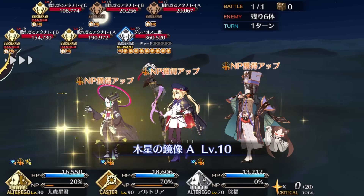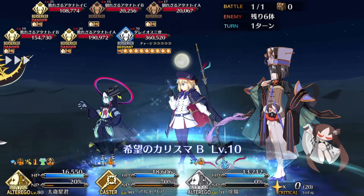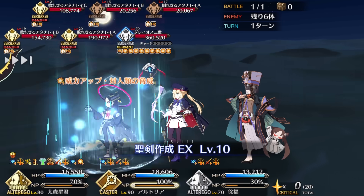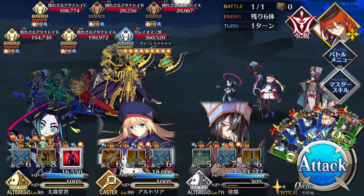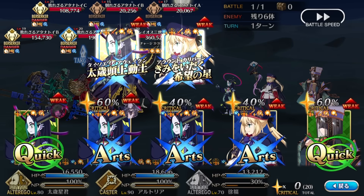Welcome back nerds, Fino here with a guide for Taisui Zingjun. He's a forester alter ego and the welfare servant for Sea Monster Crisis, though you don't get him in any form until very late into the event. Be aware that Sea Monster Crisis is gated behind Lost Belt 2, Goddard Damerung, so if you're relatively new to the game, you'll want to power through the Solomon arc sooner rather than later, because otherwise you'll be waiting a long time for him to become evocable.